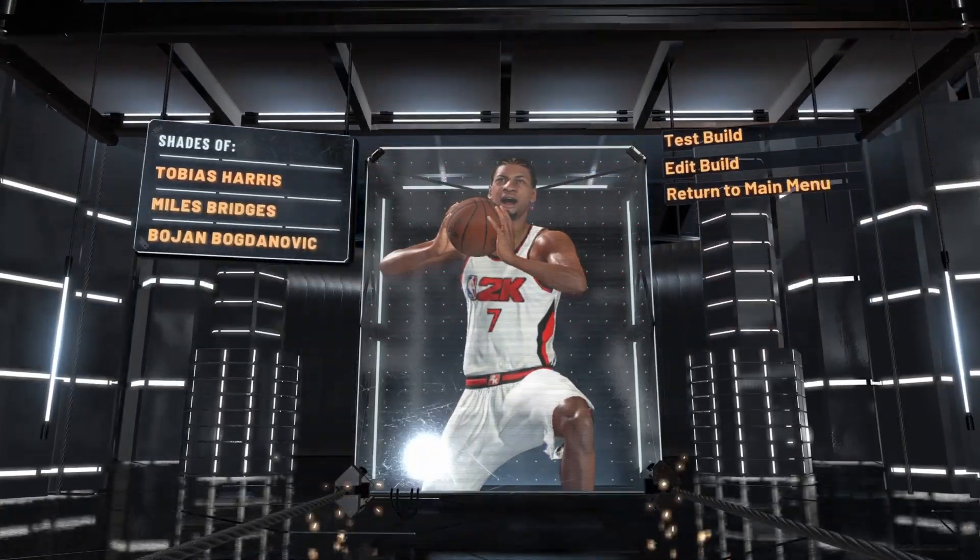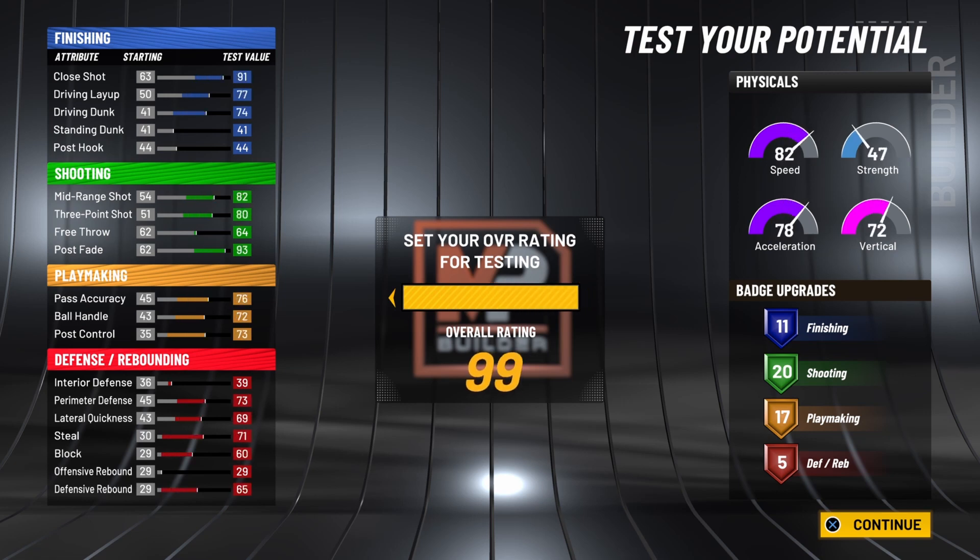Now let's get into the testing for the build. You want to max all the way out at a 99 overall. Keep in mind that for your physicals they will go up a total of plus eight, with a combination of gym rat and hitting 99. There are three ways to get gym rat: way one — become a starter in MyCareer and win the NBA championship; way two — hit level 40 in any season; way three — go once a week to the Gatorade facility and complete your workouts. Make sure to claim the quest at the front of the Gatorade facility first. With the plus eight you will have a 90 speed, 88 acceleration, and an 80 vertical.